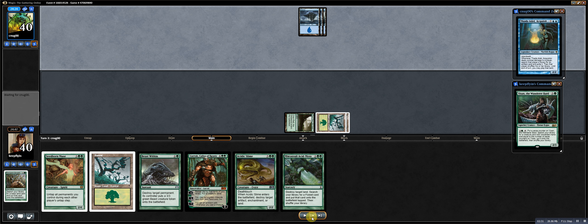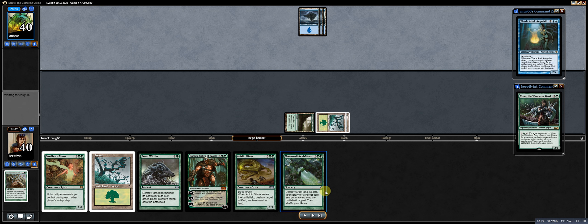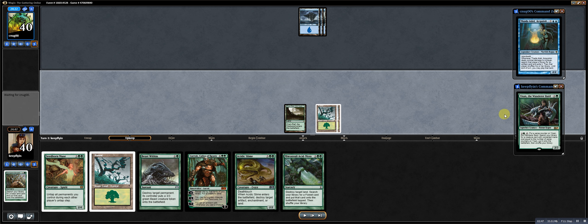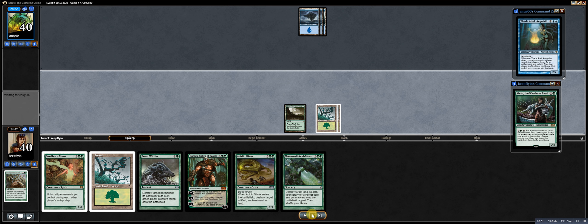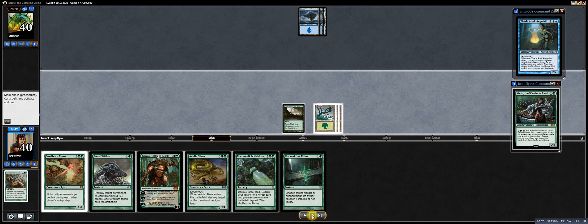My opponent plays a third island and just passes, and I have to assume he's got counter magic, probably expecting me to play Yi San next turn. So that is the one thing I'm not going to do — I'd just be throwing away Yi San and increasing his cost to 5 to bait a counter. I can get that counter out of his hand without having to do that. So I'm going to play a land and run out my only 4-drop.